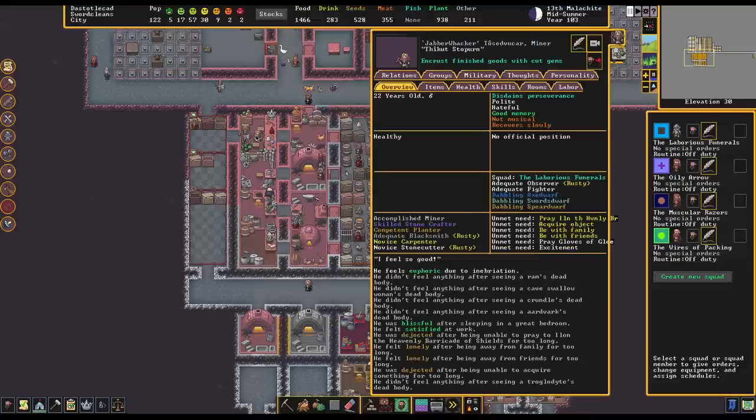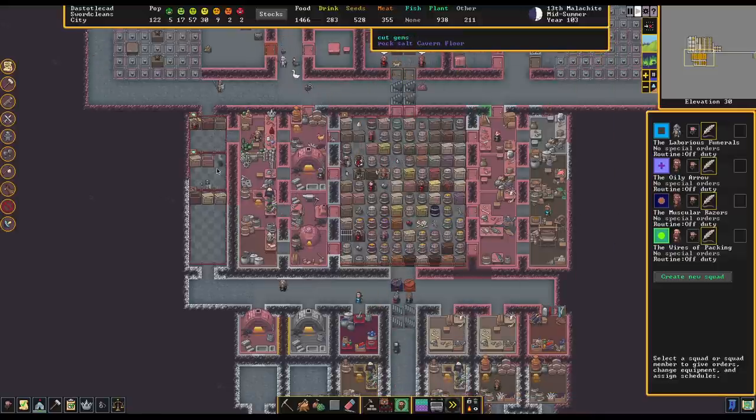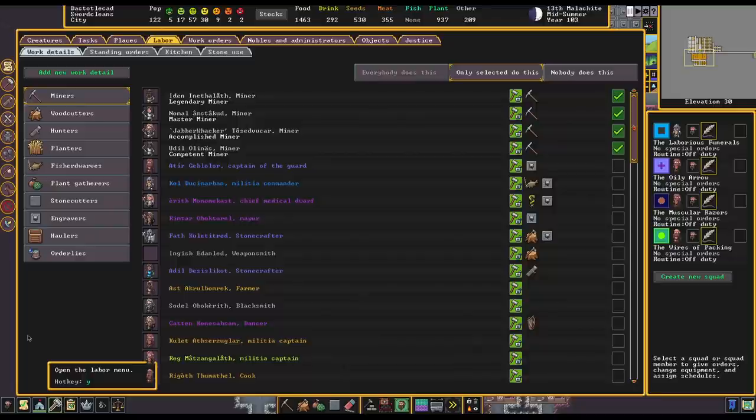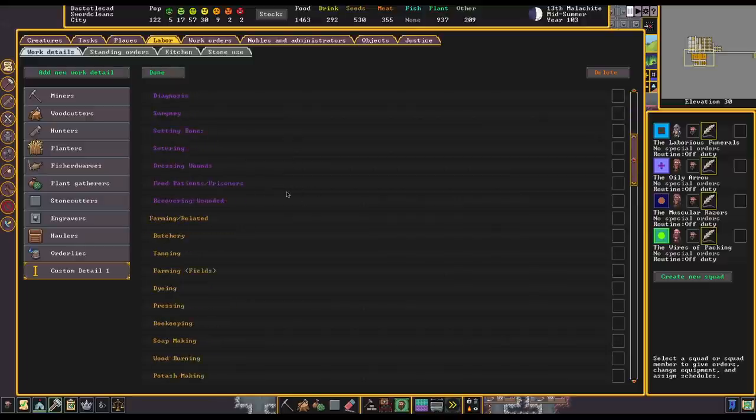Sometimes this is something you want to wait until you've got some very skilled jewelers, because the quality of the cut gem is huge for value. This is something where if we were running on classic mode, we would definitely have a dedicated gem worker. It might be a good idea for us to make a custom detail here purely for jeweling and have someone who's a specialist — they can do both gem cutting and gem setting.